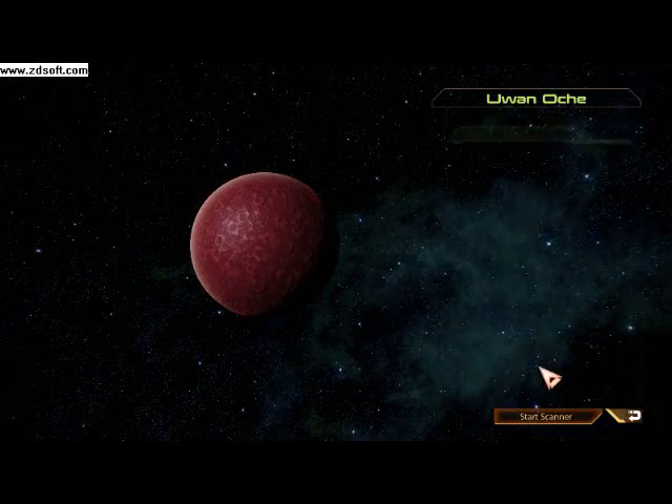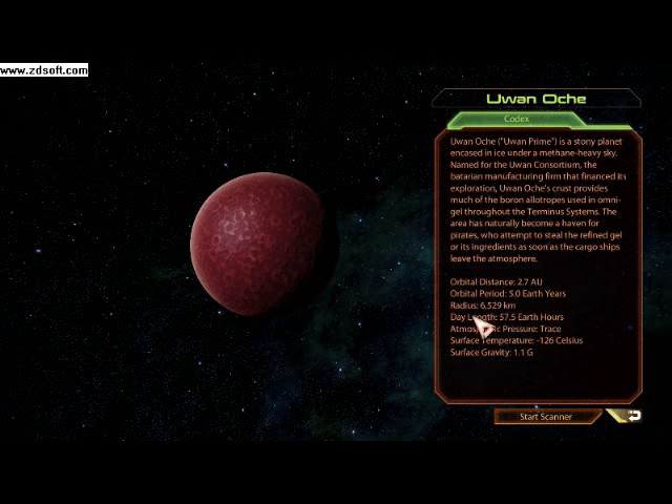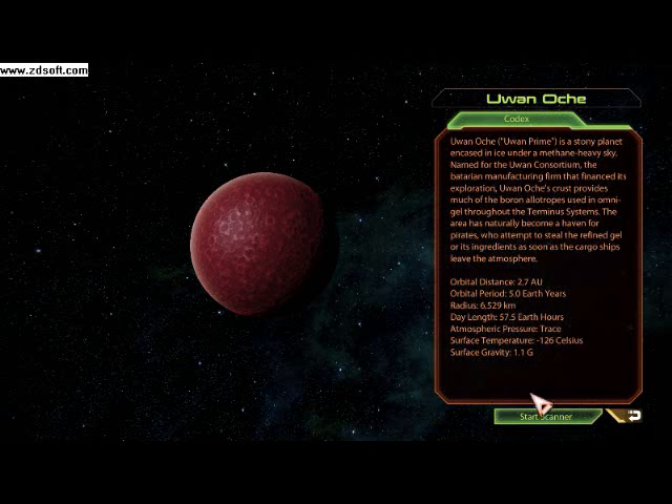I didn't know that all I've got to do is just click the planet and I can be sent there without having to press the enter orbit button. That's good. Though we can't do that for that one.